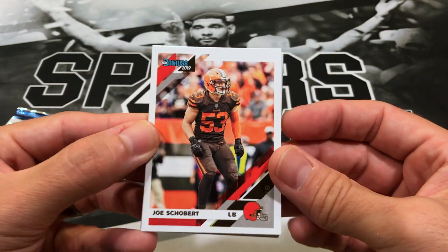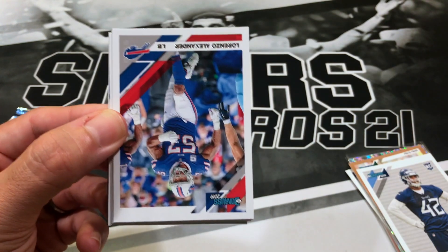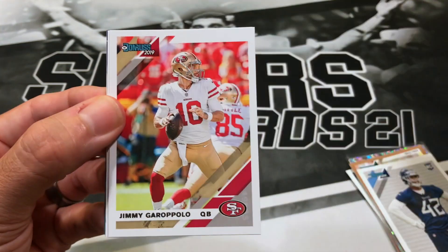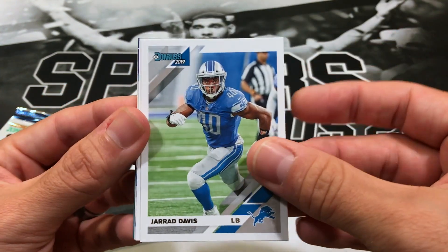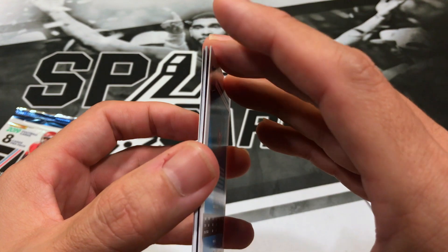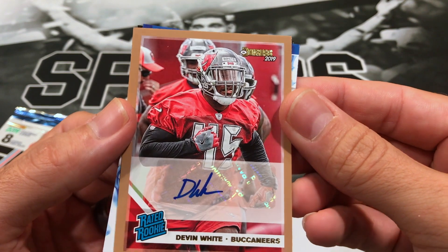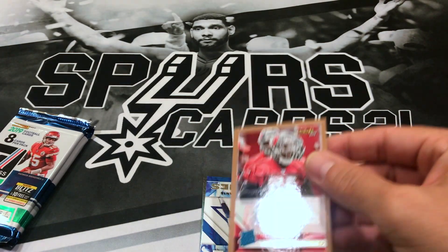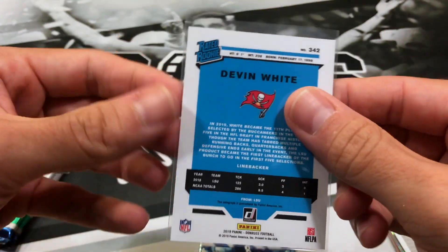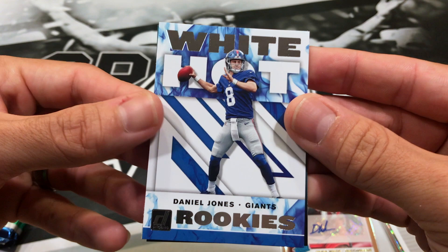Speaking of the Browns — there you go: Joe Schubert, who I think got traded to the Jaguars. We got Lorenzo Alexander, Jared Goff, Jimmy G, Jared Davis, Devin White. Oh — this is the autograph! Devin White auto for the Buccaneers. Very nice! We also have White Hot Rookies of Daniel Jones and a Ruckuson.